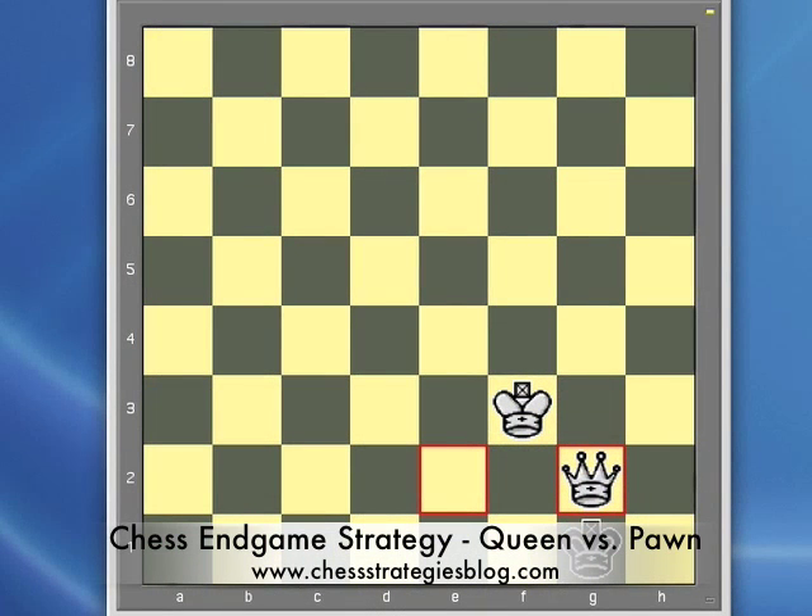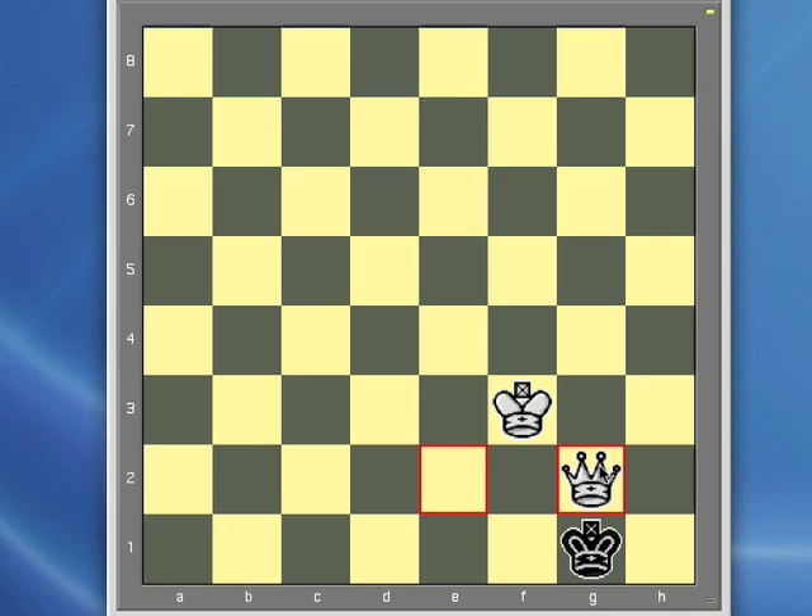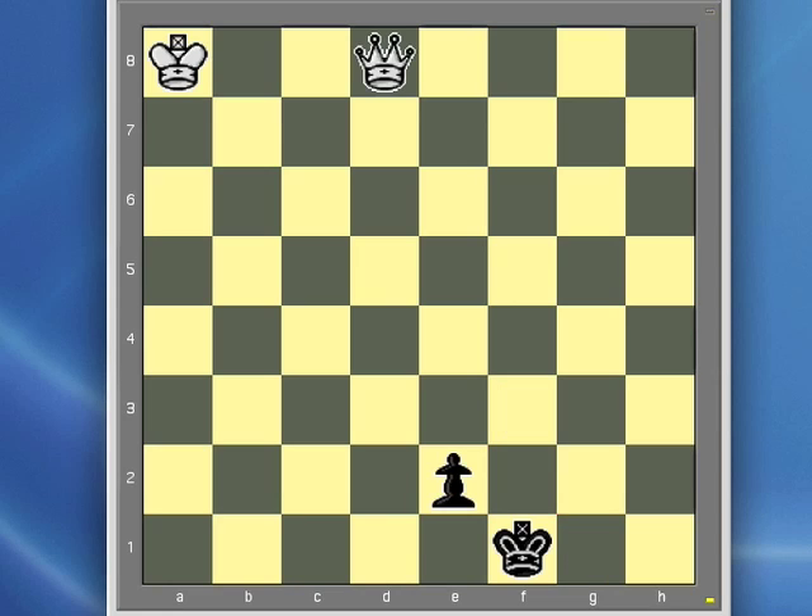Today we're going to look at how to play a queen vs. pawn endgame. On the board we have set up the ending position where we have a 1-2-3 mate, where you have the black king on the edge of the board, the white queen giving check and guarding the squares around the king, and the white king guarding the white queen. This position starts back here with a position where the white player has just promoted a pawn, and the black player is just about to promote a pawn.